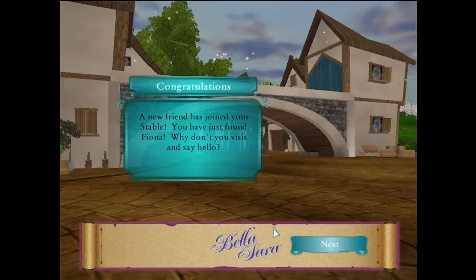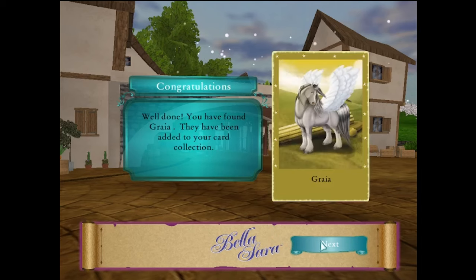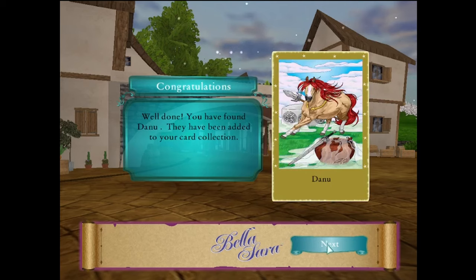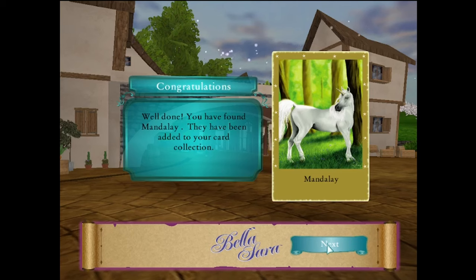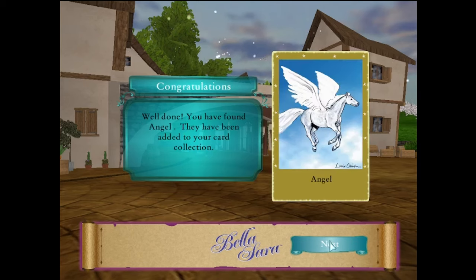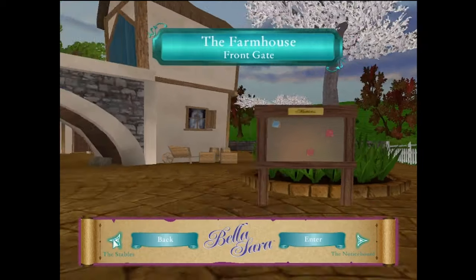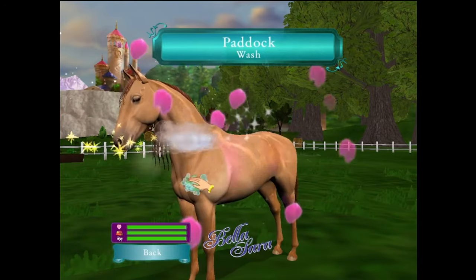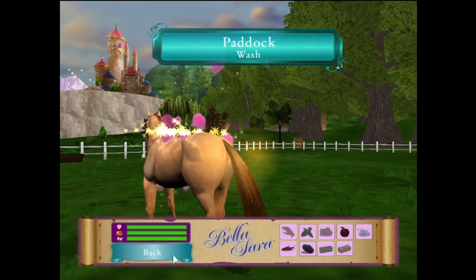A new friend has joined your stable — you have just found Fiona! Why don't you visit and say hello? Oh, she's cute. Danu. One thing that always confused me about the cards is none of the art matched — it was always different art styles. Angel — I always wanted Angel. No disrespect, but I want to get you out of here because I want to see Fiona. There we go — now let's go see Fiona.